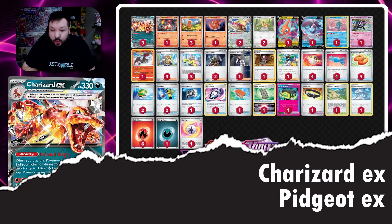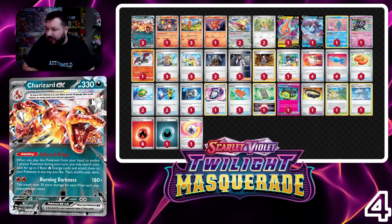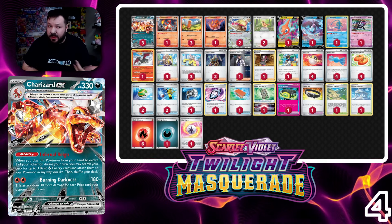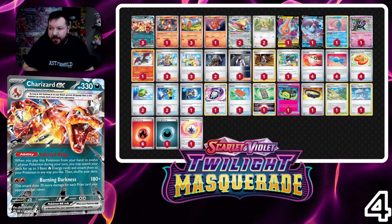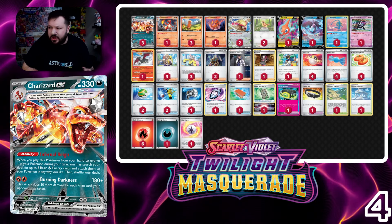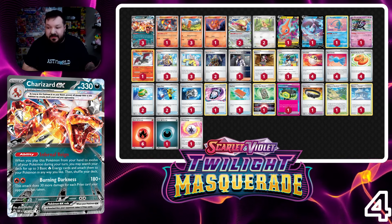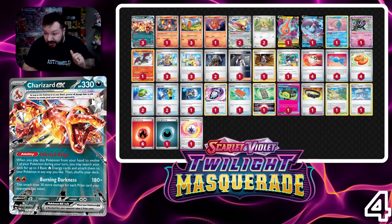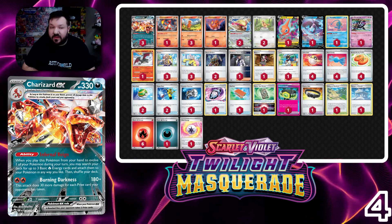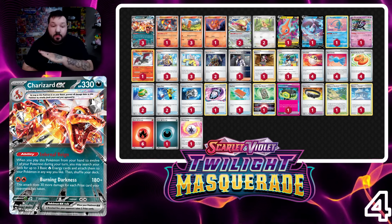Following from the number one spot all the way down to number four is Charizard EX. I thought this deck was going to be number one for a while, and there's no grass deck to pop it off — no grass decks up at the top. Charizard is changing a little bit though. Munkidori is becoming a package now, allowing us to do a little bit more extra damage to our opponent's Pokémon. So if they swing into a Charizard, we can use Munkidori to move that damage back.